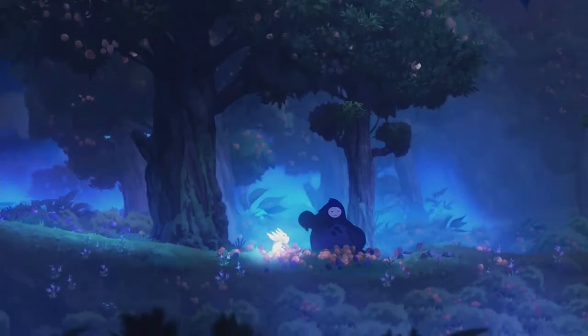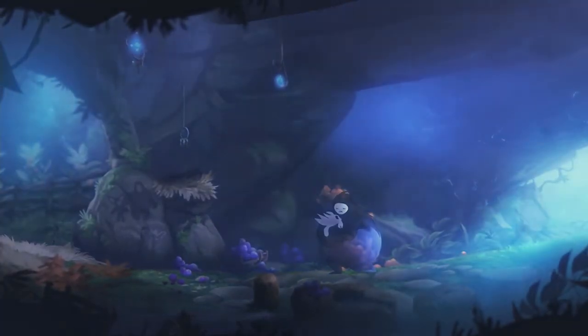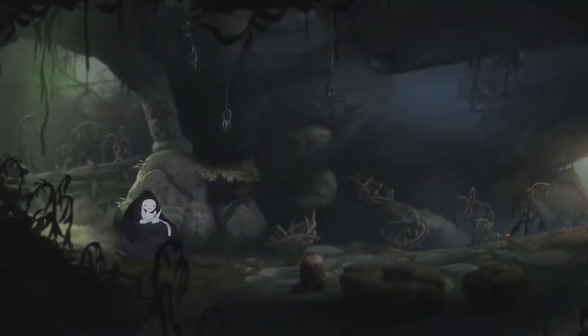Ori's narrative, while simple, is elevated by its fantastic visual style and nuanced characters. The prologue is especially powerful, showing the friendship between Ori and Naru, ending in a gut punch of Naru's death, propelling Ori and the player on the same goal to bring life back to their home.